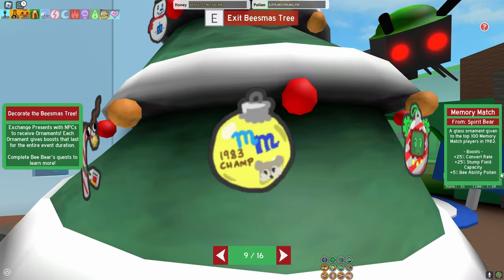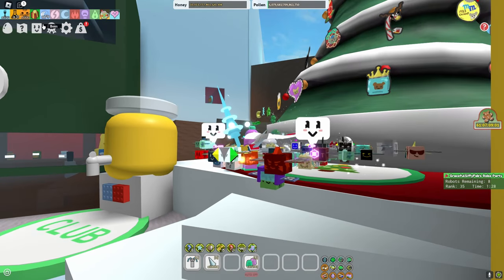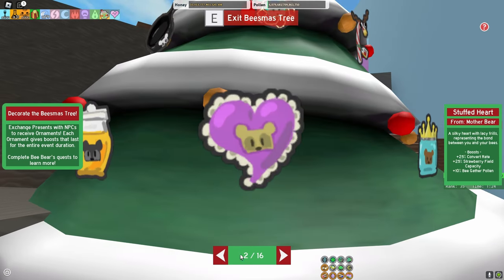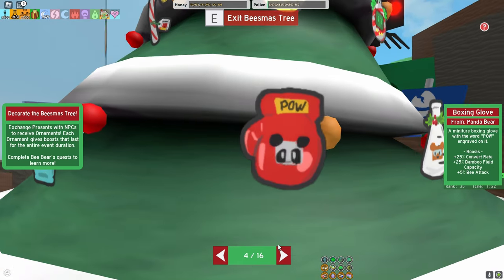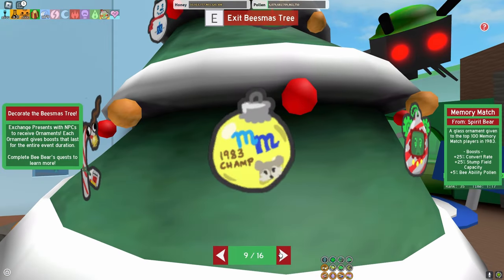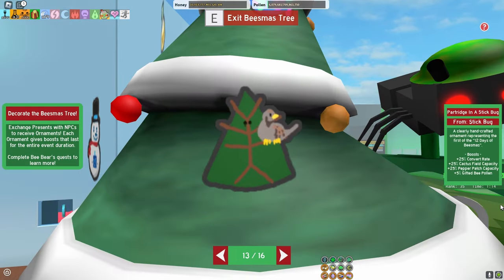Moving on to your second NPC, I would be recommending you give your present to Spirit Bear because of the bee ability pollen, which is still good for any hive in general as well. It's extremely overpowered.